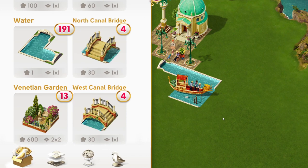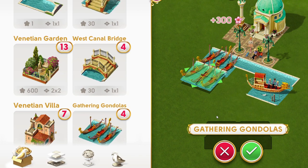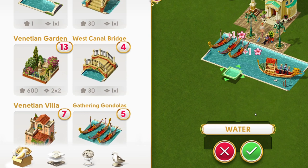Make sure to save a lot of coins to buy many of those two items — the garden and the villas — as many as possible. They are amazingly beautiful and go with all the decors.